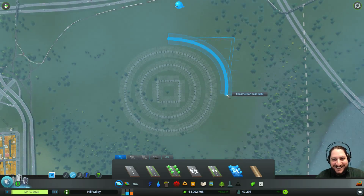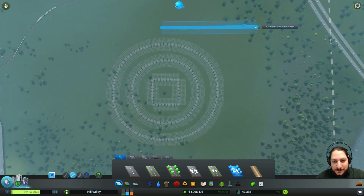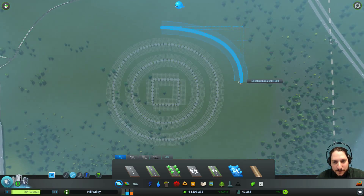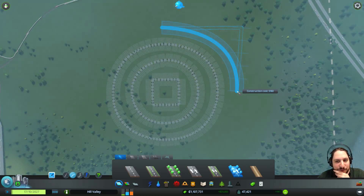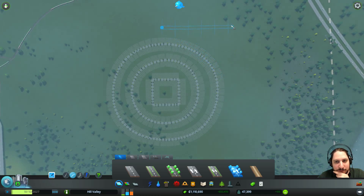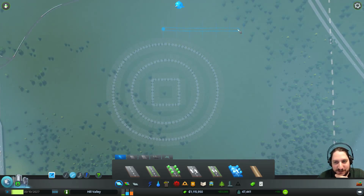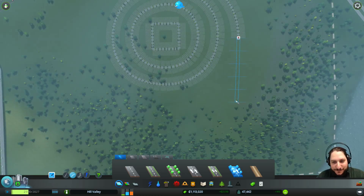The more buildings you have in the land, the more expensive the buildings are. It's very hard to do this one. When it starts to be long like that, it's a bit harder. And the cloud is not helping. Maybe I want to - am I in the middle? Kind of. I need to be between the two. That's nicer. The curve is not perfect though.